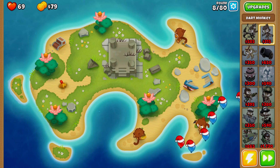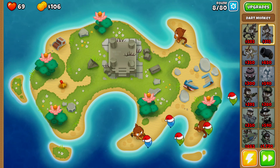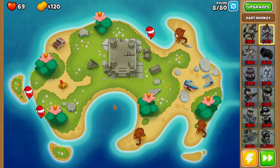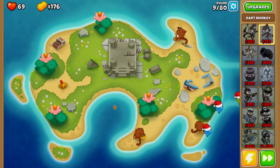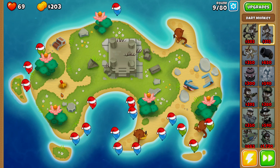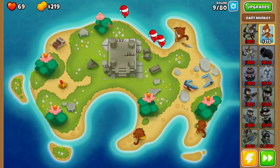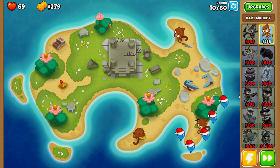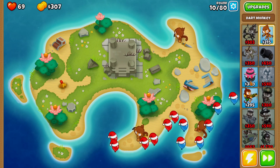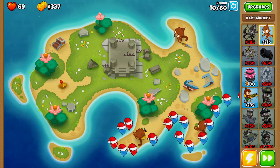Now that we have three dart monkeys placed down, we're going to save up to buy a monkey sub. There are ways to lose fewer lives by using these plants here — I think the only time I'll use the plants is on round 40 to make sure we don't leak any lives. But if you want to be a little more active with not losing lives, feel free to pop these flowers — it will give your towers a little bit more time to actually hit the balloons. The next thing is saving up to buy our Quincy; he's very important to get on the field as soon as possible.